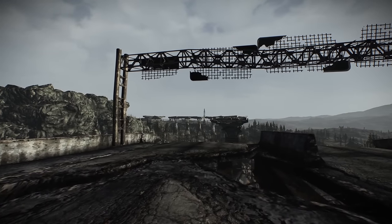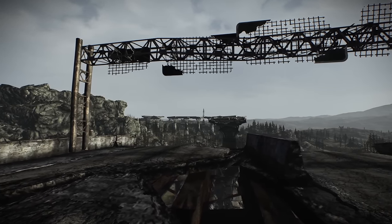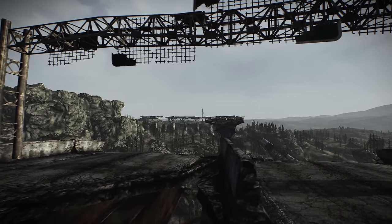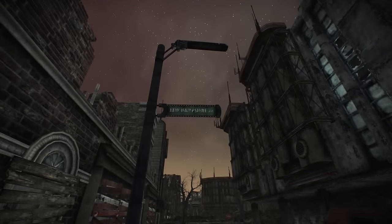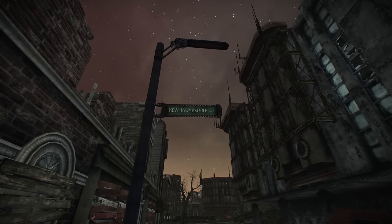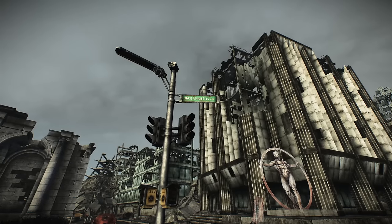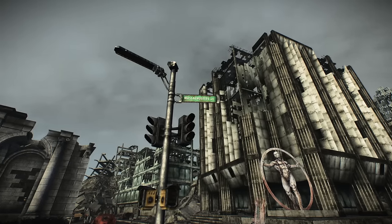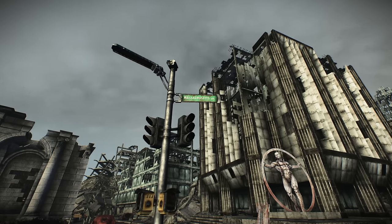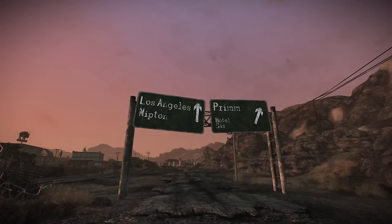Fallout 3 does not label major interstates or large roadways leaving the map as far as I can tell. Every single road sign for directions that I have seen has looked the same — beat up and worn away, showing no words. There are remnants of road signs within the city of DC, but Bethesda perhaps intentionally made it so every major roadway in Fallout 3 that leaves the map is a mystery. Fallout 3 also has a different situation than New Vegas in that many of the locations don't exactly mimic the real-life areas.